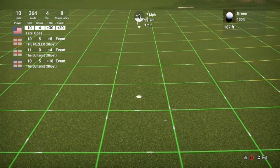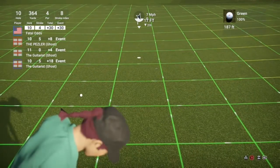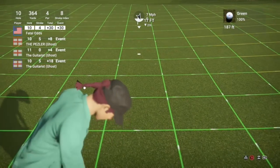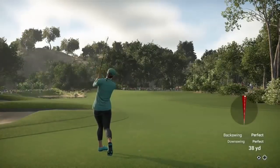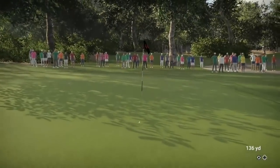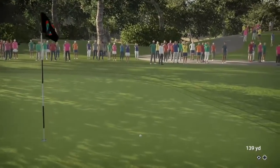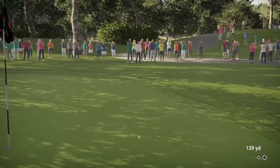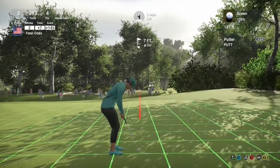Gameplay-wise for golf, we cover the basics: the game suggesting what club to use, wind effects, hill inclines and declines, and a grid showing elevations around you at the putting zone. The controls are good enough for me not to rage. You can also add spin to the ball and hit it forward or more left or right, which helps in certain situations — like if you're prone to swinging too far right, you can put a little left on the ball to counteract that.